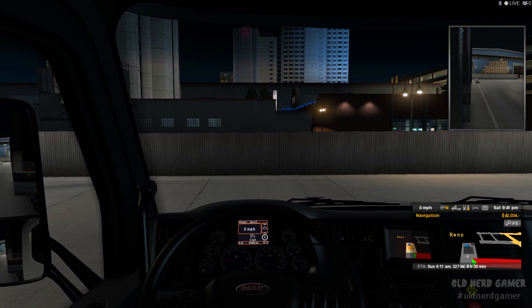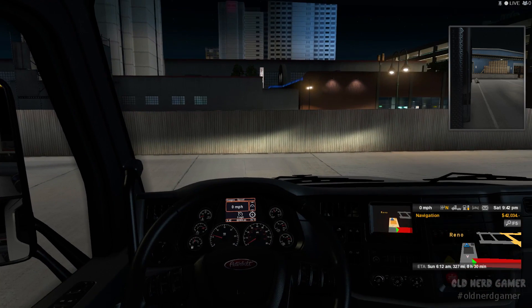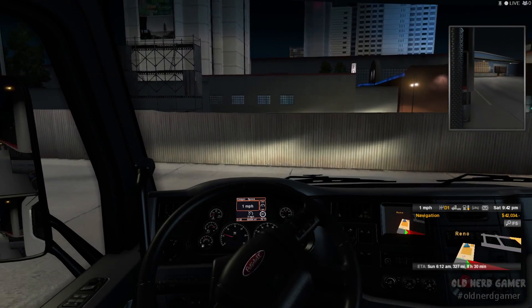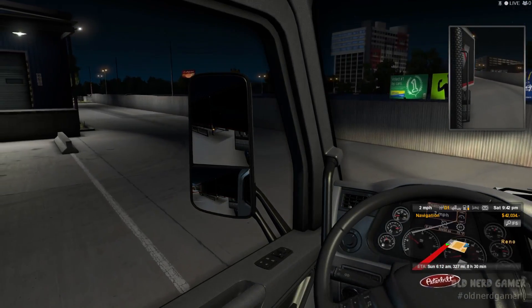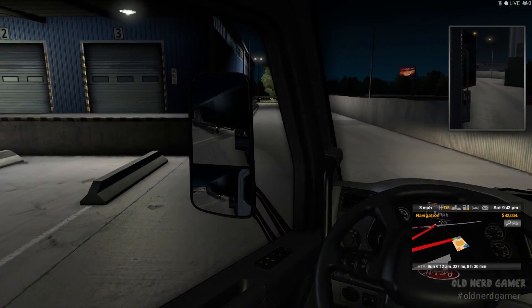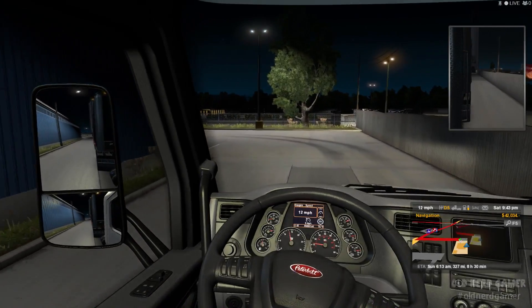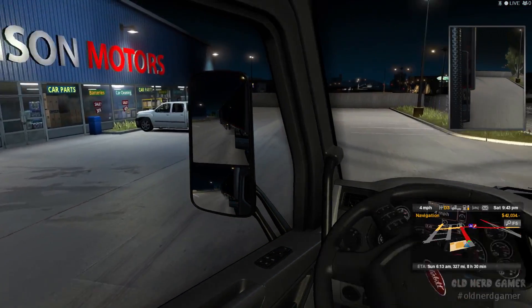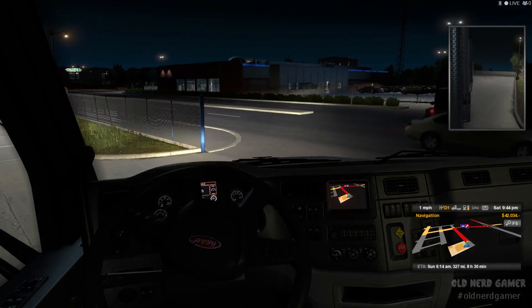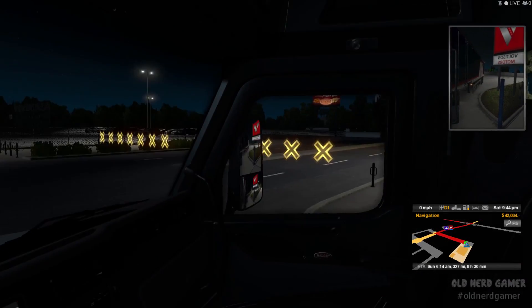I can go ahead and do my mile per hour display, my digital. Let's go ahead and turn on our lights. Somebody's trying to call my wife over there. Let's go ahead and get started — got about a half a tank of gas. Now we've got a ways to go, so we may want to stop for gas just to play it safe. This is a long trailer. Hope I'm going the right way. I've never come out of Voltison Motors — never even heard of it. Wrong button. Turn on our signal and we are fine.